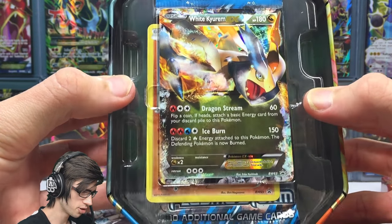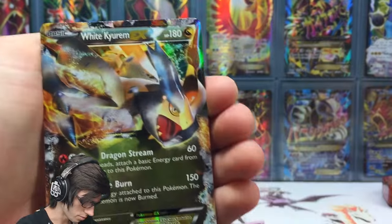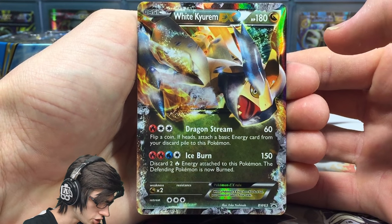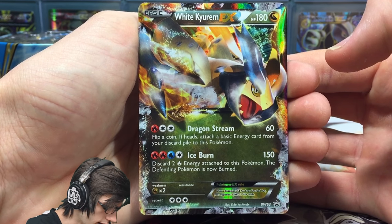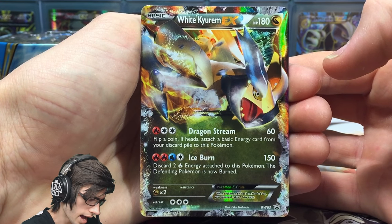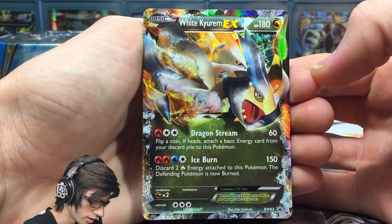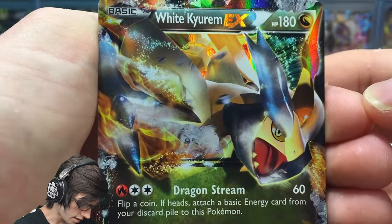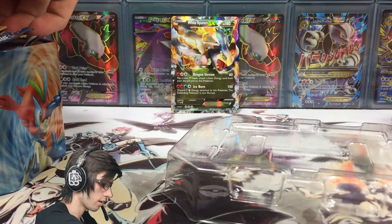So let's go through this White Kyurem EX promo card. It's a dragon type with 180 HP. It has the attack Dragon Stream, which does 60 damage — flip a coin, if heads attach a basic energy card from your discard pile to this Pokemon. Then Iceburn says discard two fire energy attached to this Pokemon, and the defending Pokemon is now burned, doing 150. Interesting card, awesome art, definitely powerful.